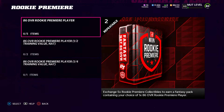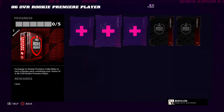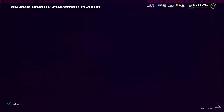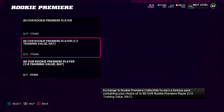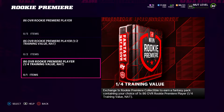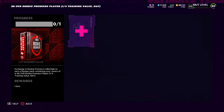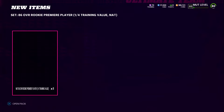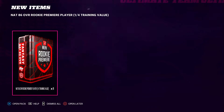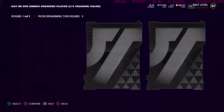Let's talk about the Rookie Premier sets. We have the 86 overall Rookie Premier player, which is auctionable if you have five tokens. Sadly I only have three, so there's no way to get the two more that I know of at the moment. I'll be able to get one half-training value NAT and one quarter-training value, so let's go ahead and get the quarter-training right now. I'm most likely going to go with the free safety since my free safety position is kind of weak.